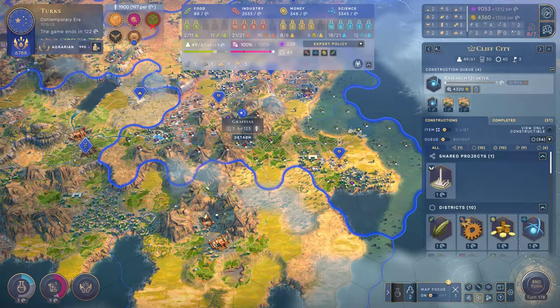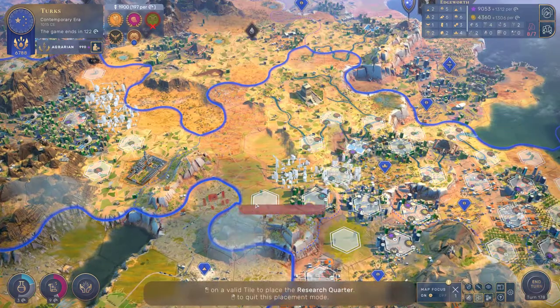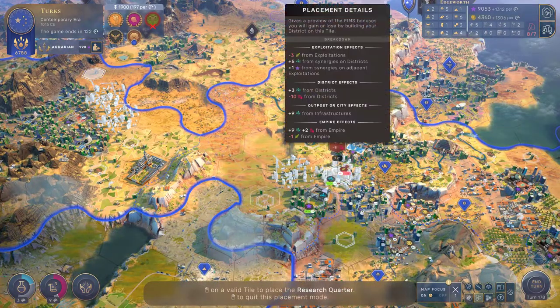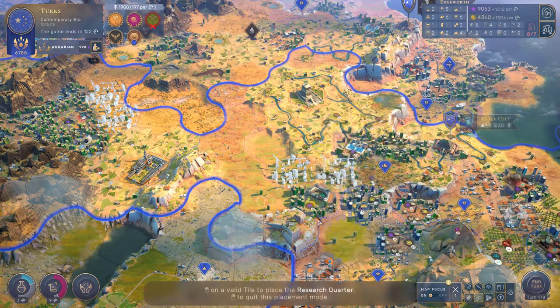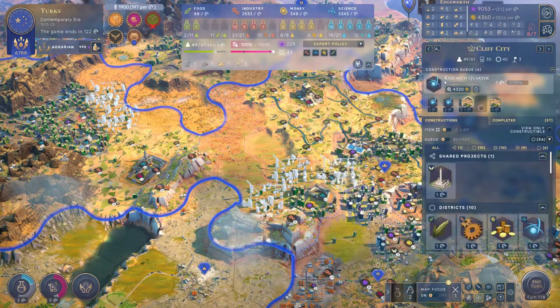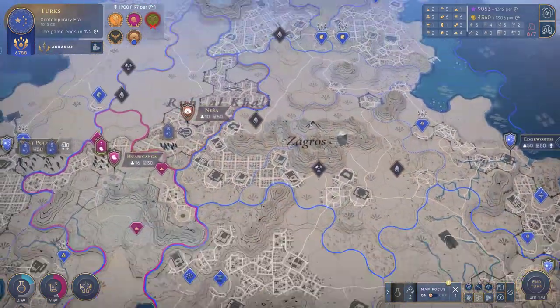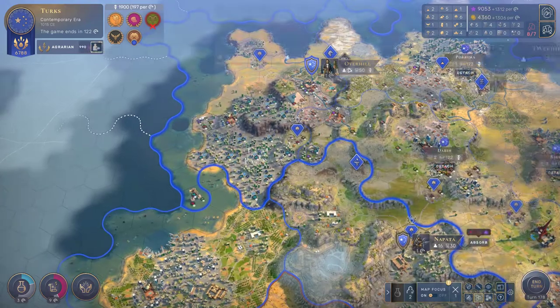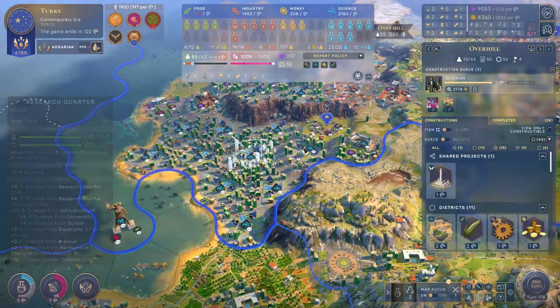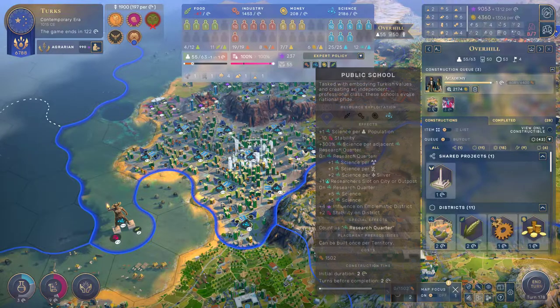We're going to build these and that should be okay. I guess we can place another science district now — again, we're going to lose some food, but it shouldn't be too bad. Let's deprioritize these and get our research quarters going, because I think up here in Overhill this location is going to be fantastic. It's going to be so incredibly nice here.